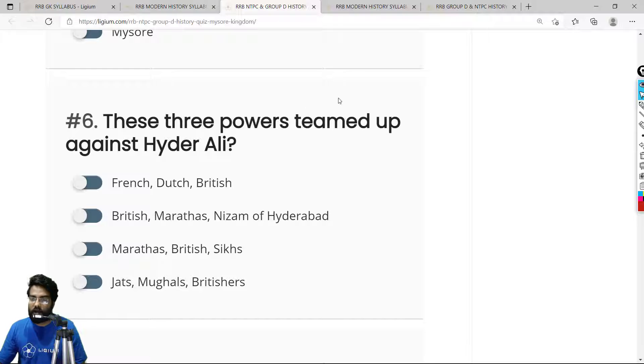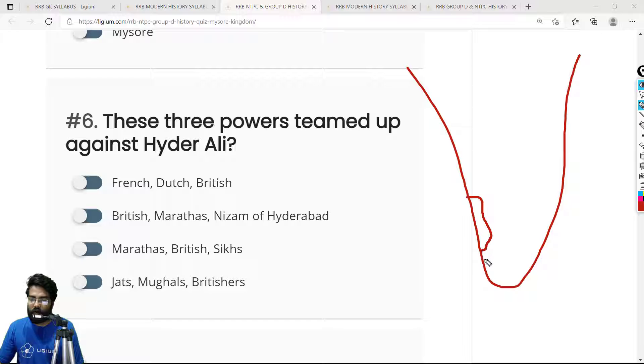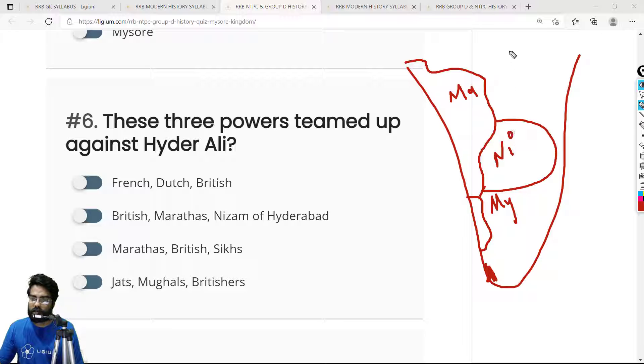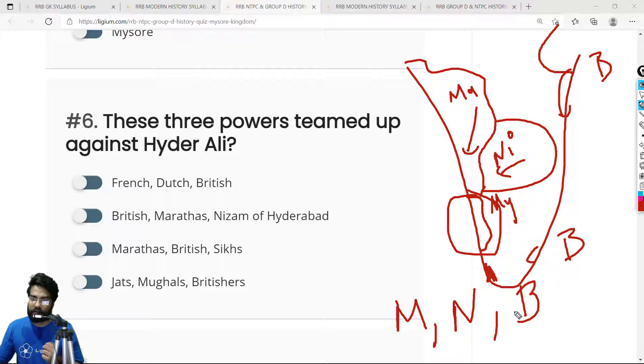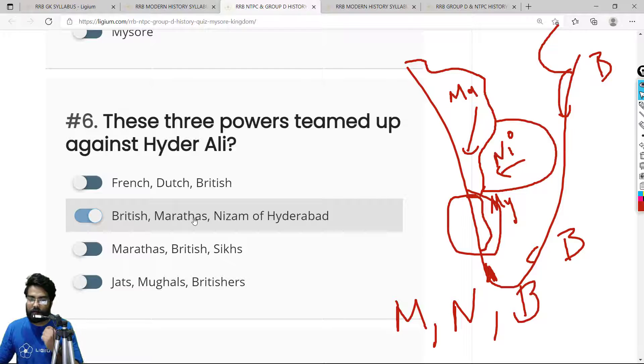Question 6: Which three powers teamed up against Hyder Ali? Looking at the map of the Indian subcontinent, Hyder Ali's Mysore Kingdom is at the bottom. The Marathas are to the north and the Nizams are nearby. From the east and parts of the south, we have the British. The British, the Marathas, and the Nizam of Hyderabad all joined forces and attacked Mysore. The correct answer is option B — British, Marathas, and Nizam of Hyderabad.